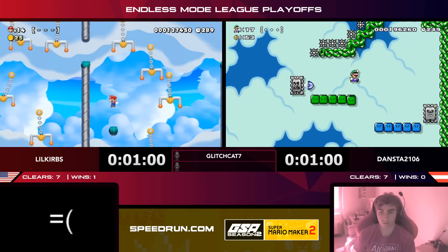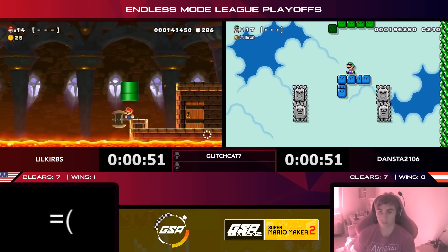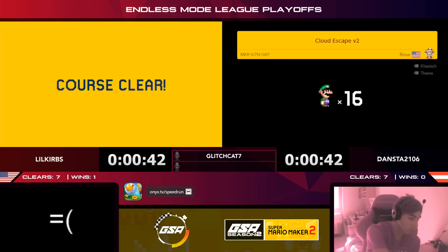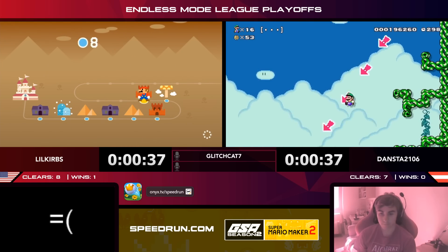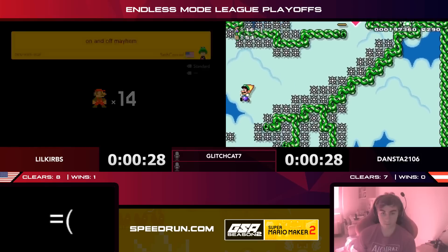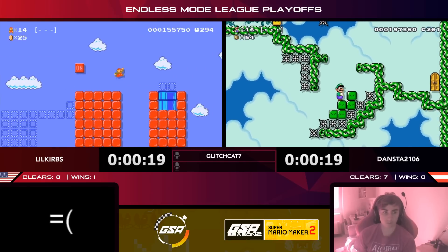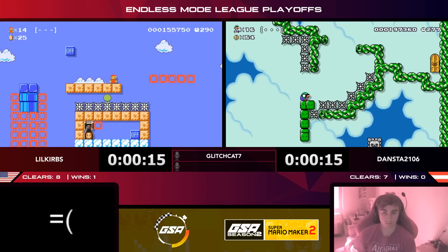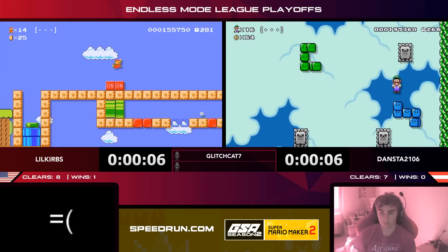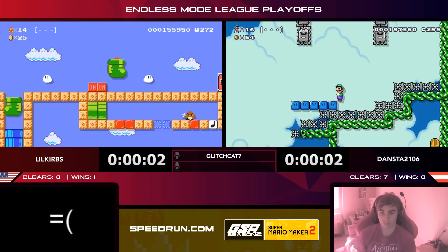Curbs is just pathfinding right now. Dansta has to stay on these block snakes — they're going to take him somewhere good. The Thwomps hit the snake and it collapses, and Curbs gets the clear on his level, coming up by one. Dansta is in a rough spot — can he clear this level in 30 seconds? The decision to stick with this slow level seems to be hurting Dansta. He might not get the clear in 10 seconds, and Curbs might pick up another one. Time's up — two to one for Curbs in this match. Really good effort from both racers.